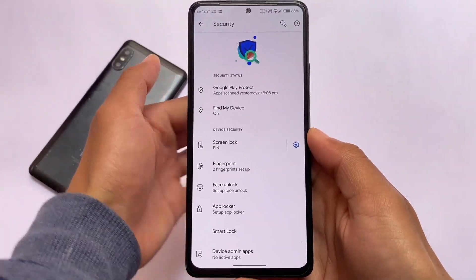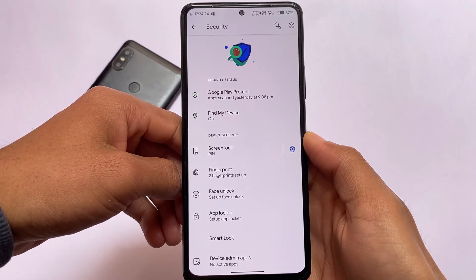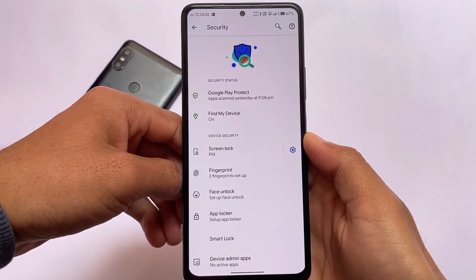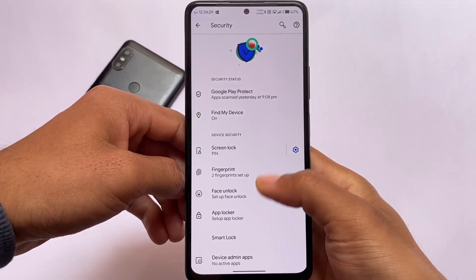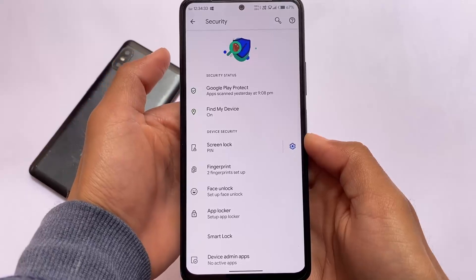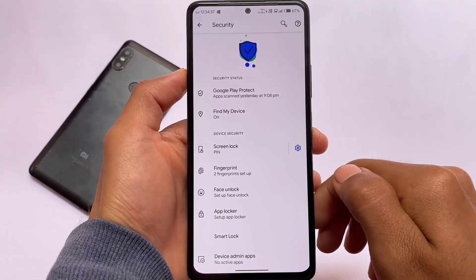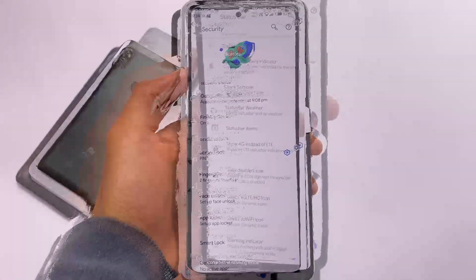Let me share some quick things about Cherish OS. First, the useful features include face unlock and app lock — already present, of course, in Android 12 stable and newer custom ROMs. But if you are using an older version and your favorite ROM doesn't have it, try out this one for sure.